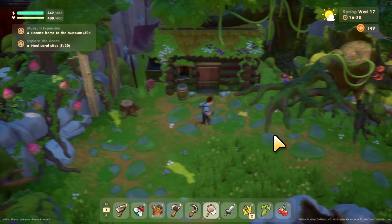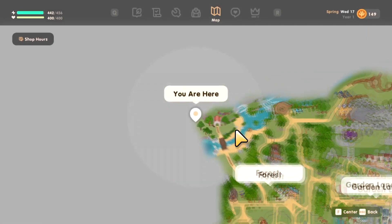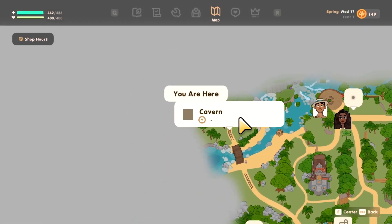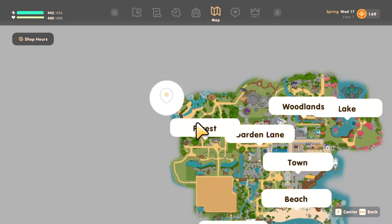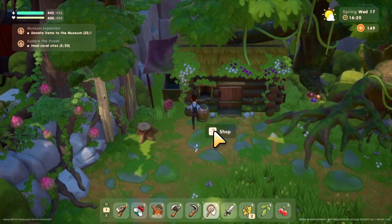I assume it's this cabin right here — this is where I am on the map, right beside the cavern in the forest section. This is the only cabin I can find that was empty.